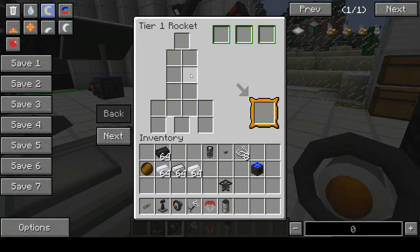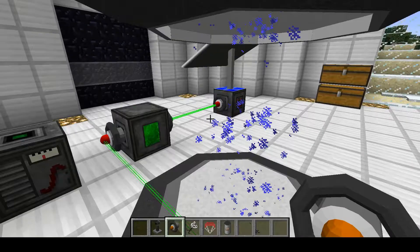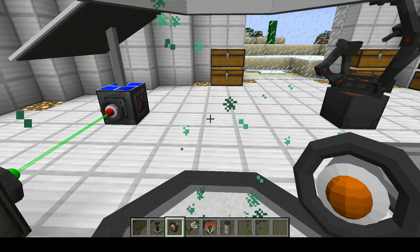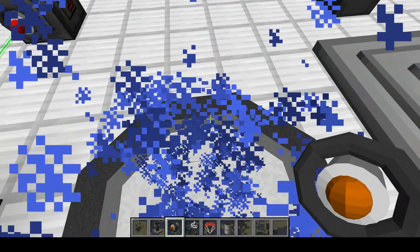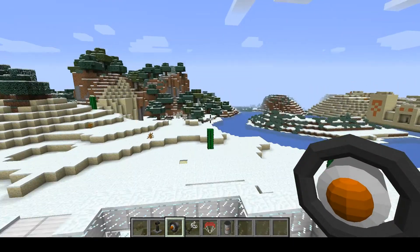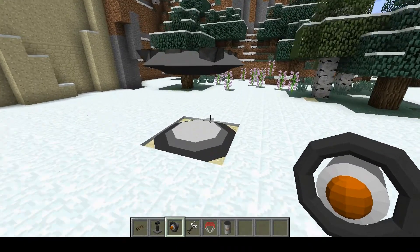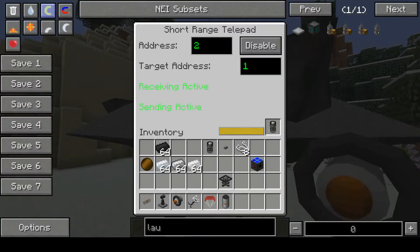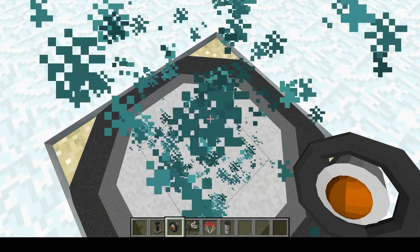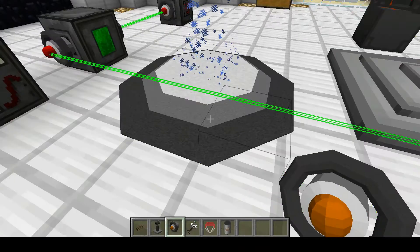And here we have the NASA workbench — pretty cool, right? And we have the short range teleporter. If you stand long enough in here, but you have to know how to set it up, it should teleport you, unless the other one is not working. They are working; you just can't move. As you can see, they take a very long time.